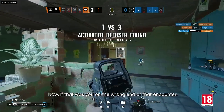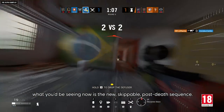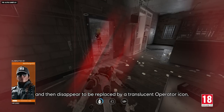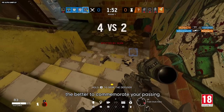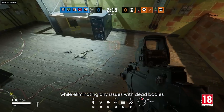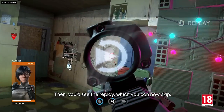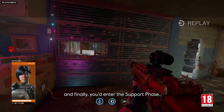Now if that was you on the wrong end of that encounter, what you'd be seeing now is the new post-death sequence. First, you watch your body hit the ground and then disappear, to be replaced by a translucent operator icon — the better to commemorate your passing while eliminating any issues with dead bodies appearing differently to different players. Then you'd see the replay, which you can now skip, and finally you'd enter the support phase.